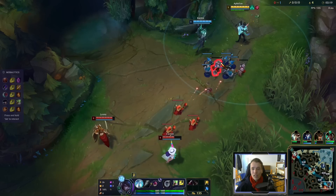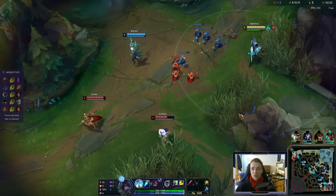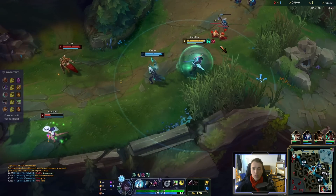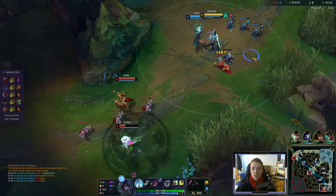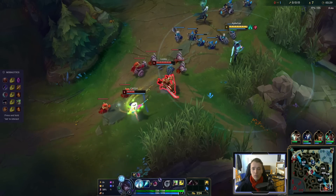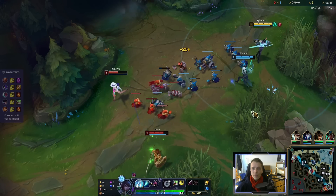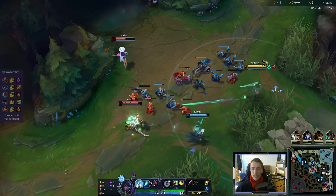Cannot click the minion because of Leona's massive hurtbox. We hit level 2 first, which is quite nice. Caitlyn took a lot of damage there. Level 2 to 5 is giga strong — probably strongest in all of bot lane, not even close. You get so many abilities. They're level 2 as well now. Caitlyn is low so Leona is not really incentivized to attack here.